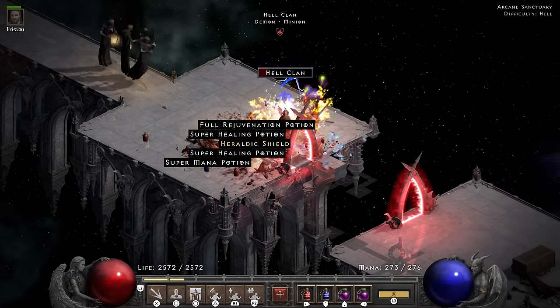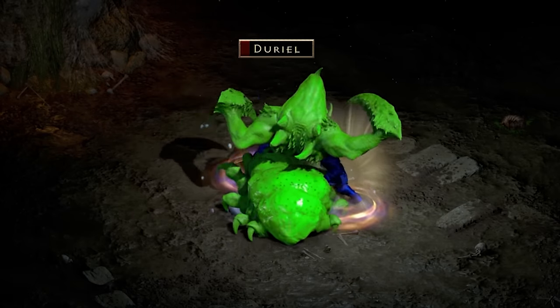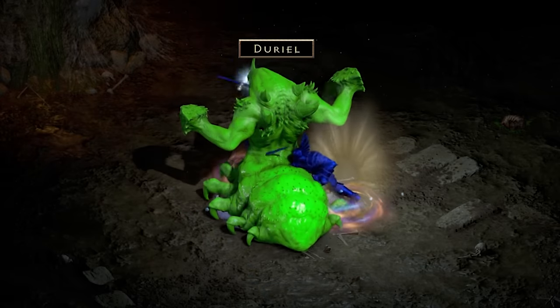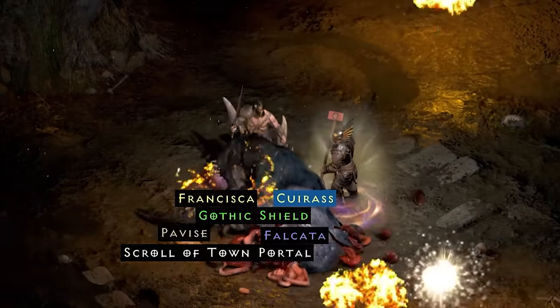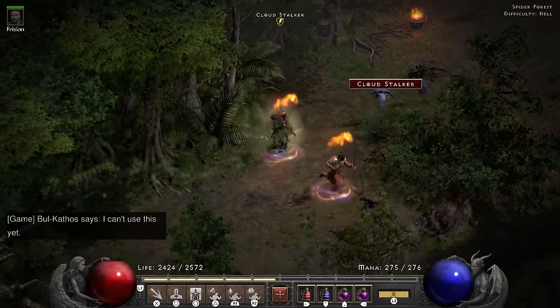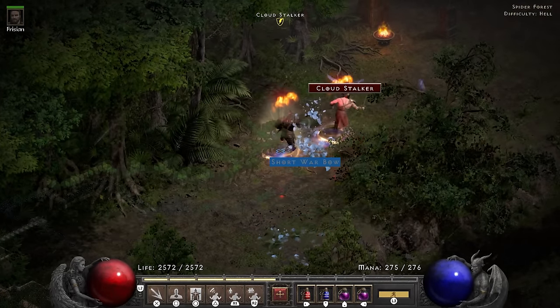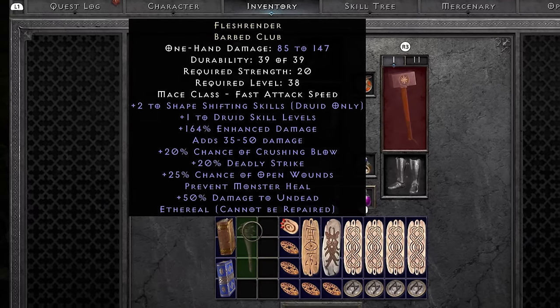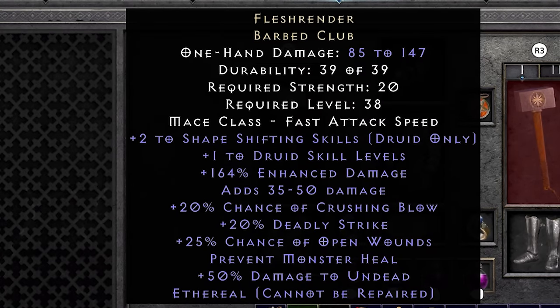It's an obvious full-on smash on the Summoner. The Holy Freeze on Duriel slows me down quite a bit, but his attention seems focused on Frisian — so it takes a while but smash it went. He ends up dropping a Pavise which is a Gerke's Sanctuary — the best in-slot shield for an energy shield sorceress, thanks to its combination of resistances with a big pile of physical and magic damage reduction and very high chance to block. I just love this shield, it just feels right. Another item that just feels right is the Fleshrender that drops in the Spider Forest — amazing on a shapeshifting druid with its plus 3 to skills and full checklist of mods: flat damage, crushing blow, deadly strike, open wounds, prevent monster heal.